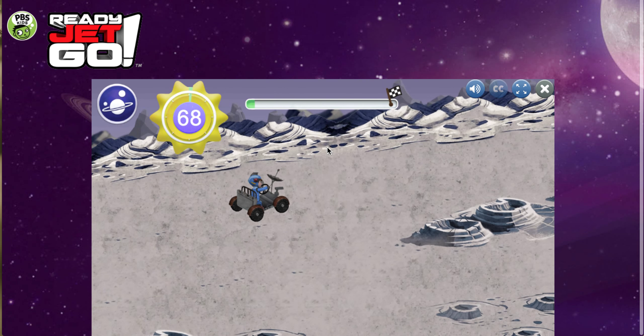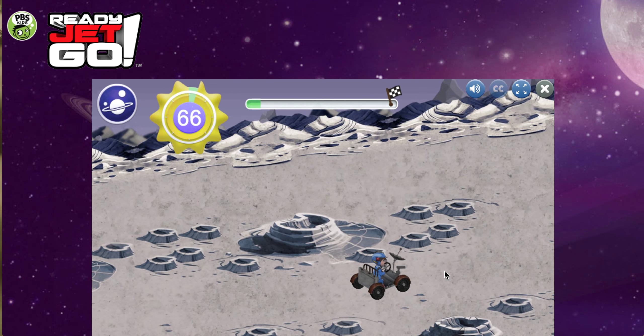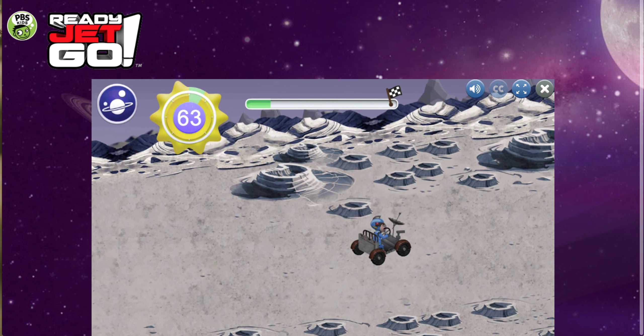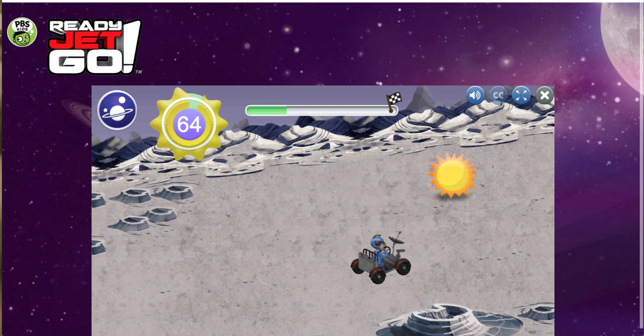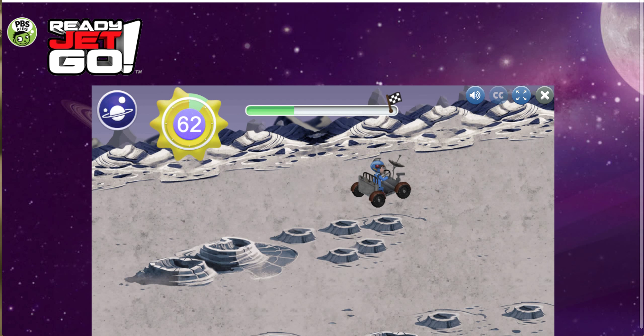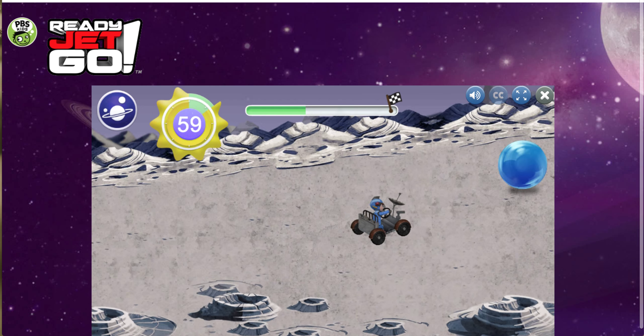The Earth's Moon! Look out for rocks — hitting them will knock the wires that connect the solar panel to the rover. Extra time gives us more time to go save Boop! Bumpy terrain will slow us down, so drive around it!